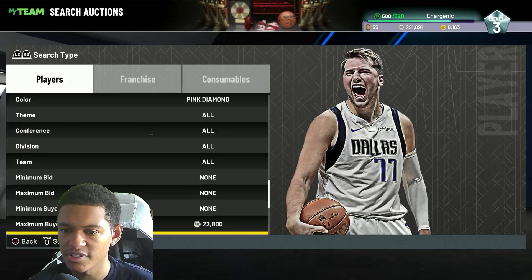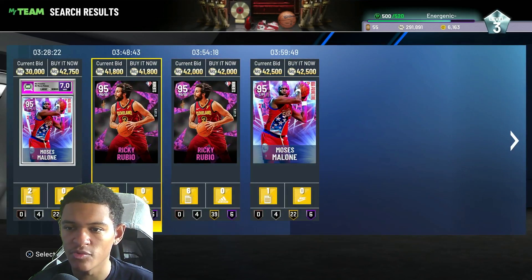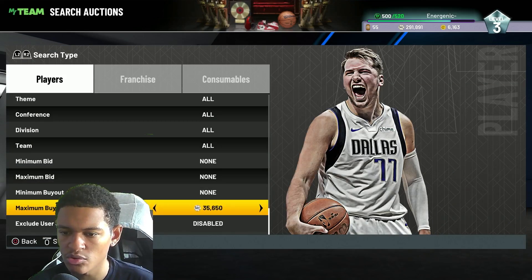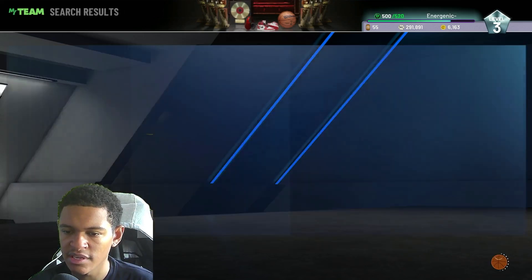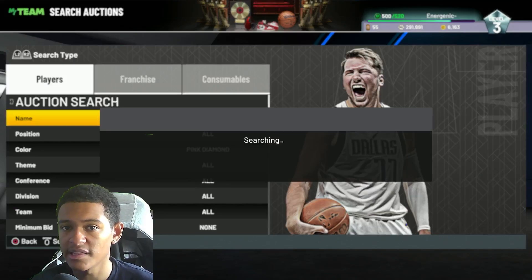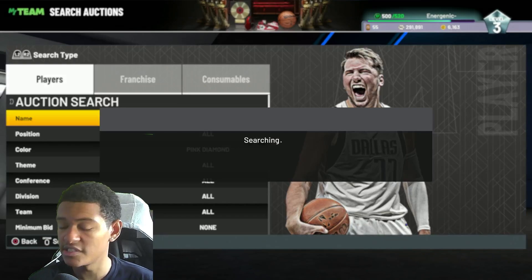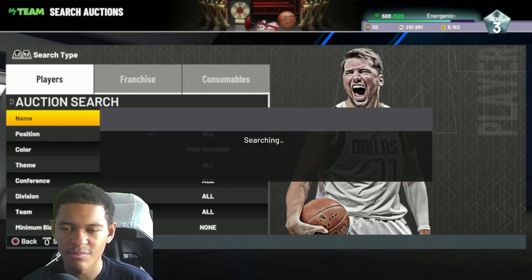Next is the pink diamond filter. The cheapest pink diamond is Ricky Rubio at basically $40,000 to $42,000. You can put your max buyout to around $35,000 and continue to refresh. Buy anything that pops up — you can get any pink diamond in the game: Giannis, Tracy, KD, Steph, any one of those expensive guys. I'm not saying you will, but you can.